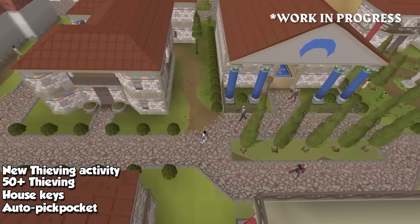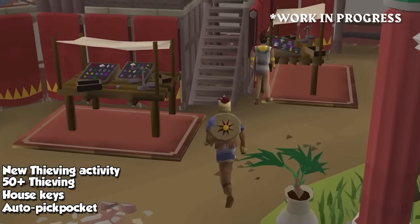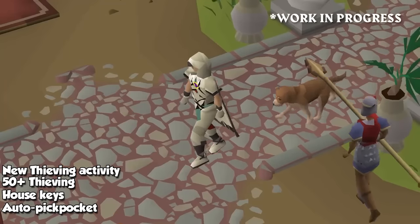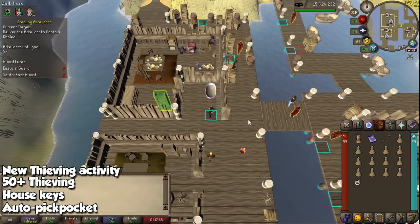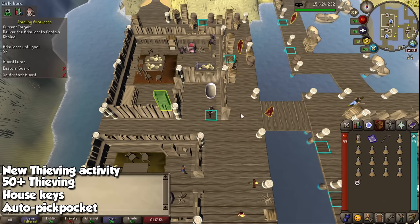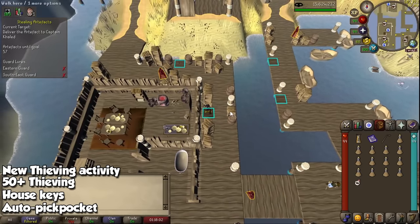The last skilling training method for now is for thieving. At level 50 you will be able to pickpocket citizens in the bazaar, and these will have a crazy high failure rate under normal conditions. But an NPC by the name Street Urchin — like the little kids in Pollnivneach — will distract a particular citizen, which will give you a 100% success rate for a short period of time, and you will also auto-pickpocket for that duration. During your pickpocketing adventures you might steal keys from citizens.